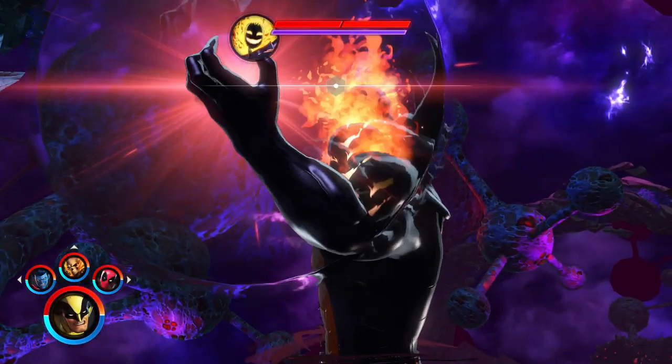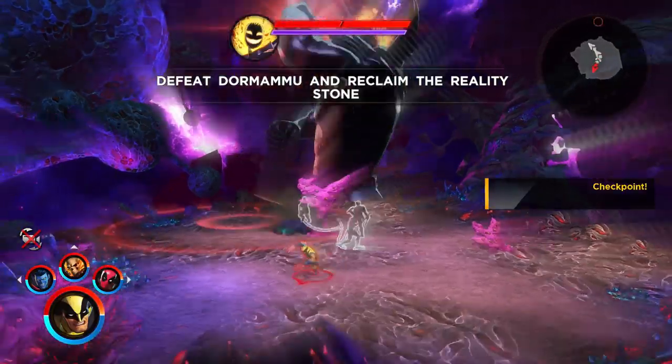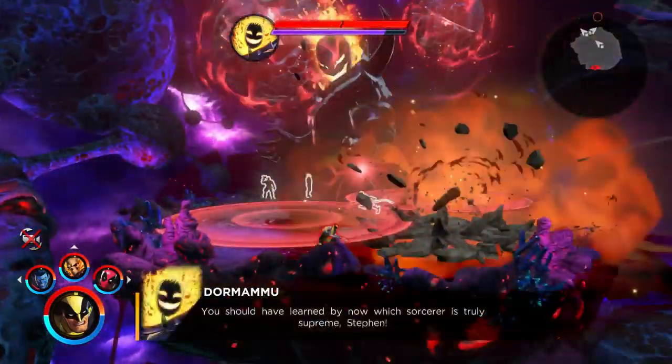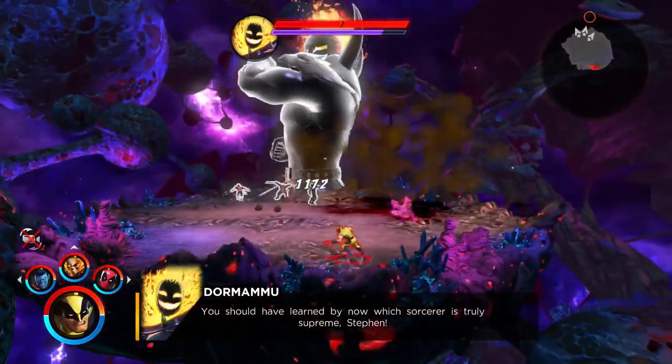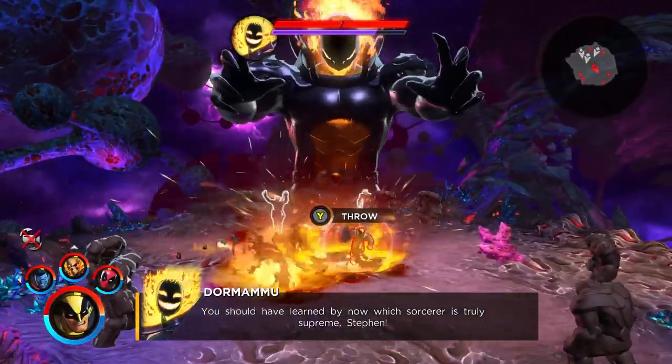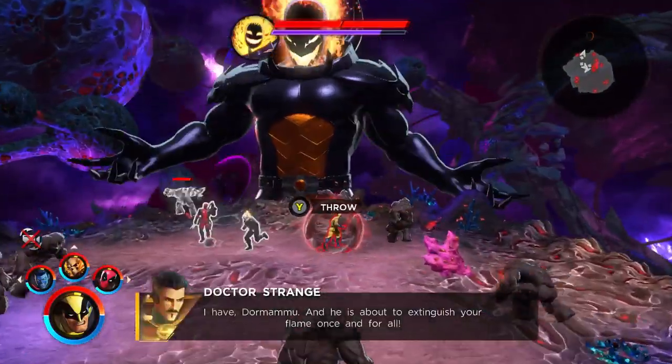What's up guys, it's your boy BK. In today's video I'll be showing you guys how to defeat Dormammu in Marvel Ultimate Alliance 3. The team I used was Wolverine, Deadpool, Ghost Rider, and Nightcrawler. With this team they are all anti-heroes and they give you a 12% boost in strength.